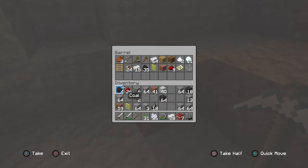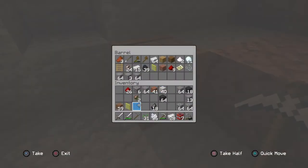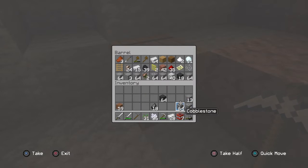What's up, buddy? I cannot believe this - I almost died. Be very careful. I have water - you might want to jump in the water, buddy. I'm going to put some materials in the barrel, the halfway barrel. We've got lots of pickaxes.